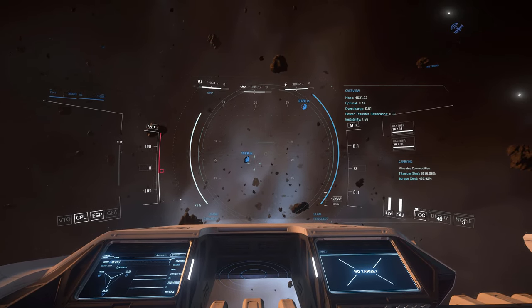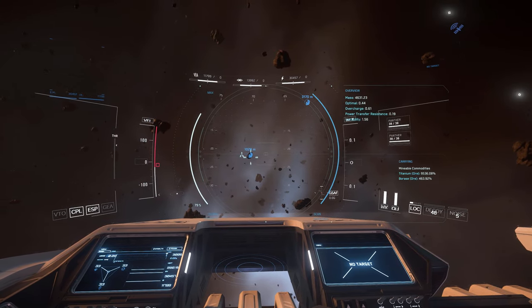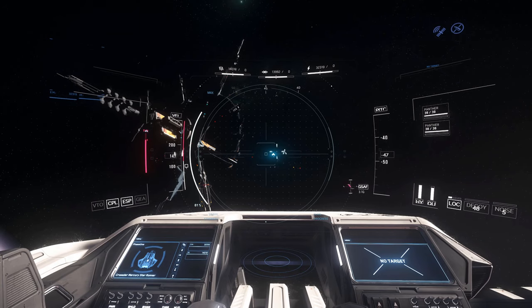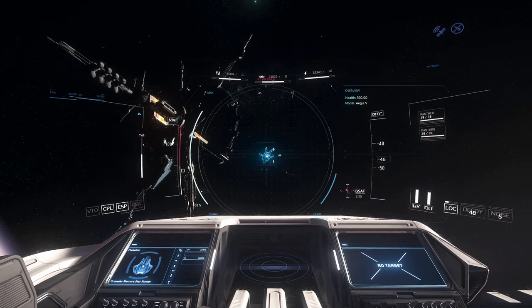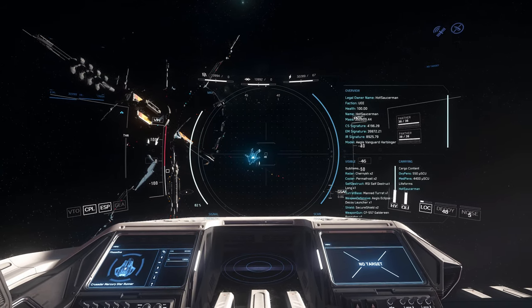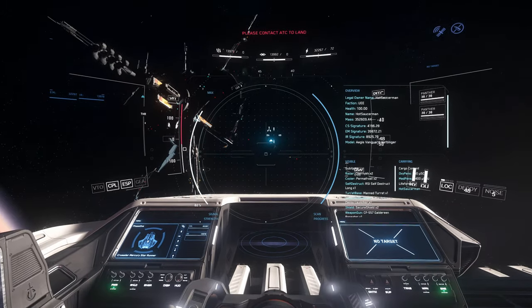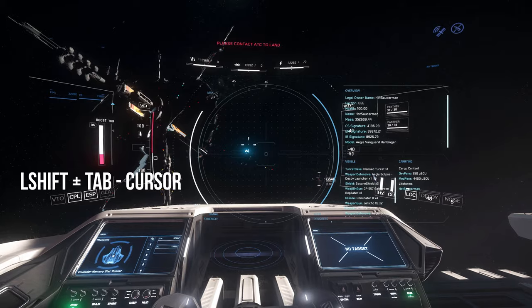A quick tip: once you scan an object, your ship scanner will store that data in its data bank, so you won't need to rescan it later. Here's an example of what scanning a ship looks like — it will give you a general silhouette of the ship and provide details pertaining to the owner, faction, ship health, components, etc.